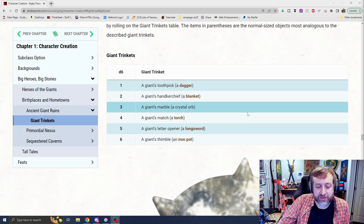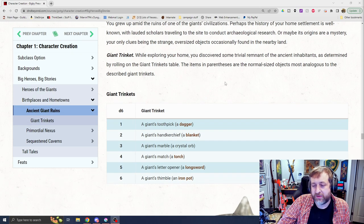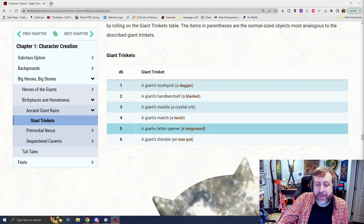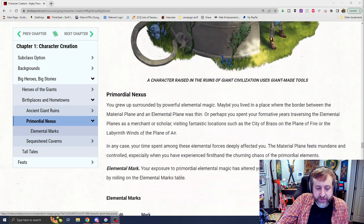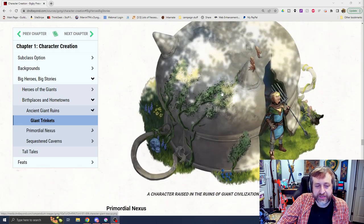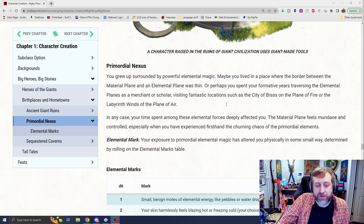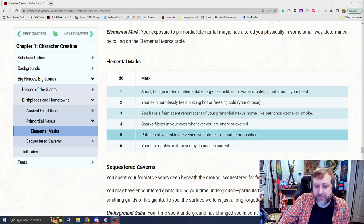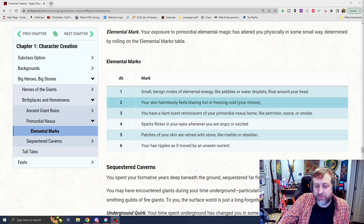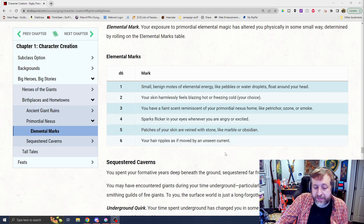We also have some giant trinkets, which is kind of cool. You could have a giant-sized item that you use as a weapon — a match could be a torch for you, a giant letter opener could be a longsword. There's also the Primordial Nexus: you grew up surrounded by powerful magic, perhaps exposed to some elemental mark. Your skin might harmlessly feel blazing hot or freezing cold, or patches of your skin are veined with stone, marble, or obsidian. Lots of cool flavor bits for your character.